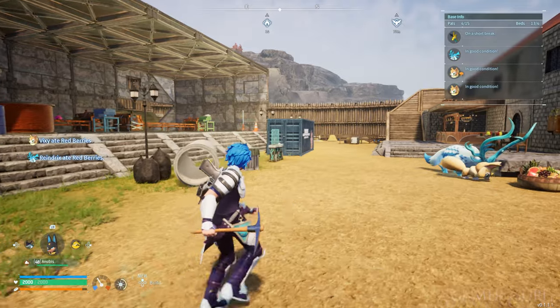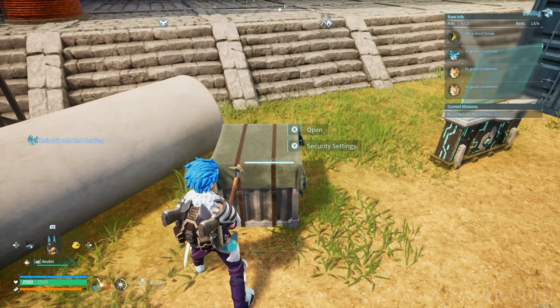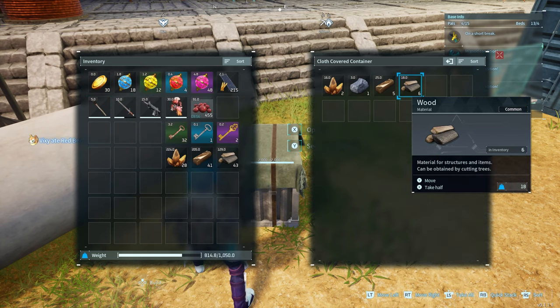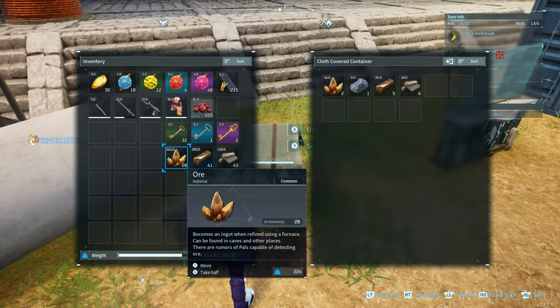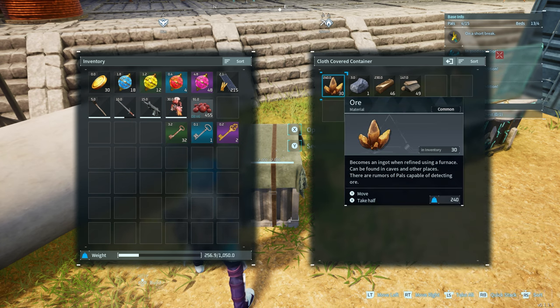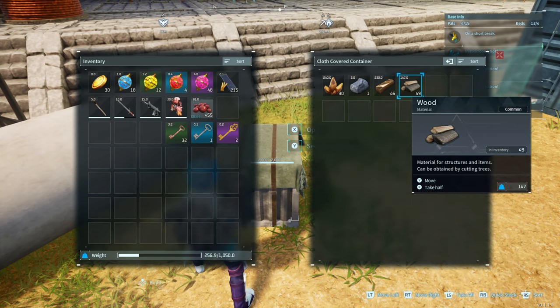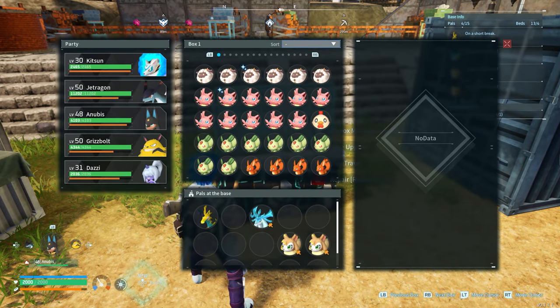Something else I didn't realize for way too long in this game is that when you're checking any of your boxes to store items from your inventory, instead of doing it one by one you can actually just press the R button — the right bumper on Xbox. What this will do is quickly put anything that you already have at least one of in that box from your inventory over to the box. So just press R and it will transfer everything over from your inventory straight into the box.